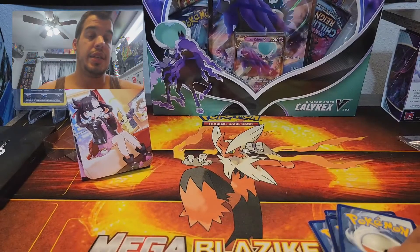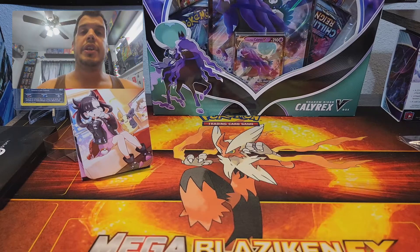Let me go over what's coming up in the weeks ahead. Two and a half weeks from today, Evolution Skies comes out — essentially the big Eevee set. Everybody's trying to get all the new Eevees, the full arts, the V MAXes, and the alternate-art V MAXes which is a brand new thing. I'm trying to get my hands on Noivern and Dragonite. There's a lot of dragons because it's Skies — and Eevee evolutions mixed in.